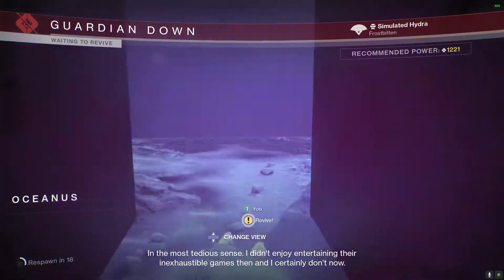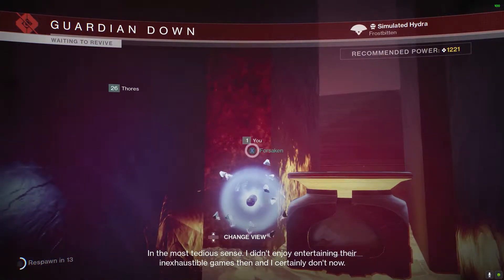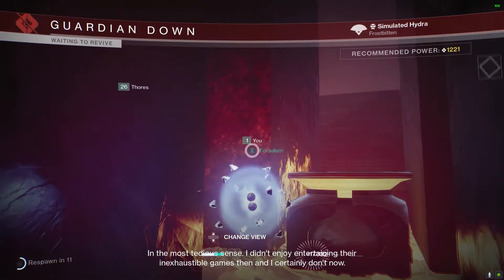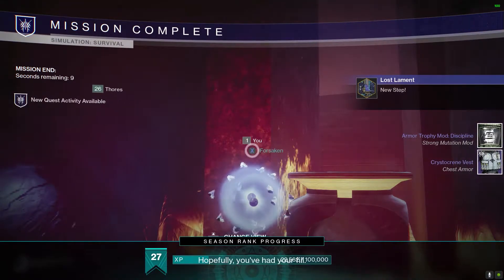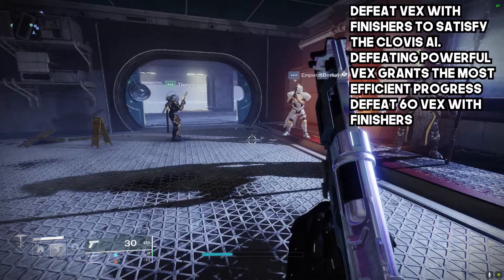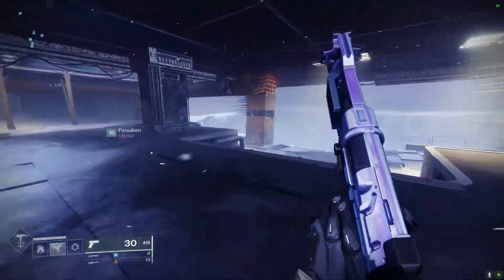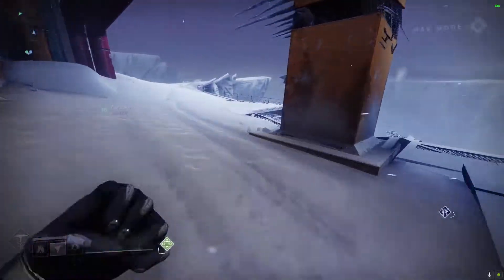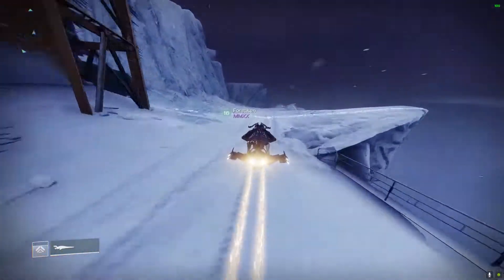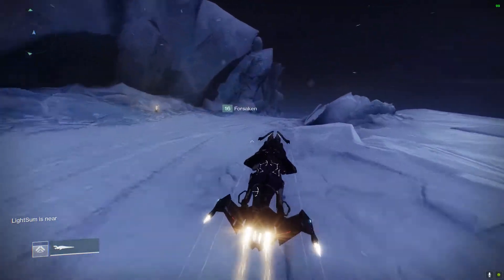The next part involves defeating Vex with finishers. You need 60 finisher kills to complete that step. Defeating powerful Vex grants the most progress, so look for powerful Vex to help you out. Doing one Vex at a time with red bars below your level may make the process take a little bit longer.